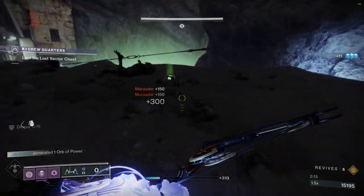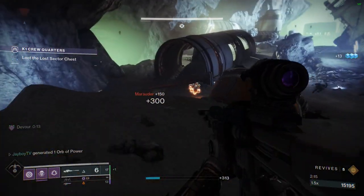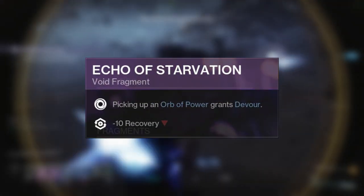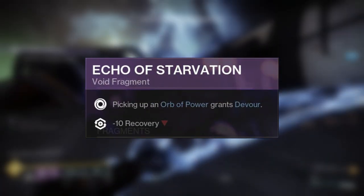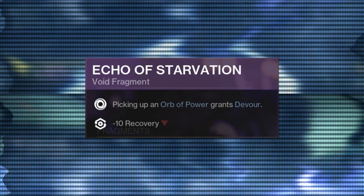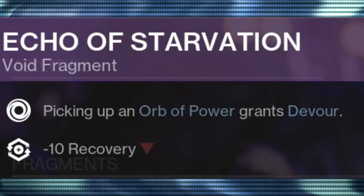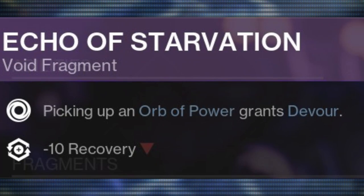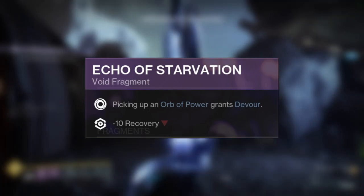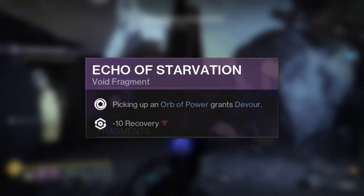Now let's talk about Fragments — they're quick and painless and don't require any mechanical deep dive. Starting with slot one, we've got Echo of Starvation: picking up an Orb of Power grants Devour, which drops Recovery by 10 points. This is a core Fragment — there's no other way for you to activate Devour without it, not as a Hunter.